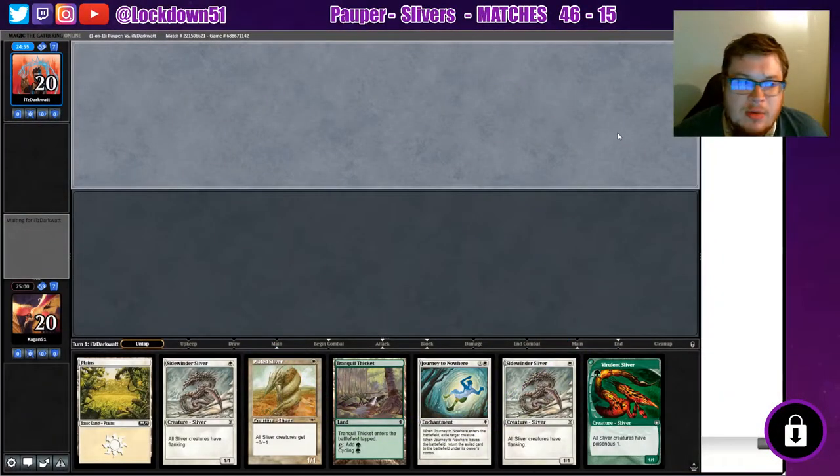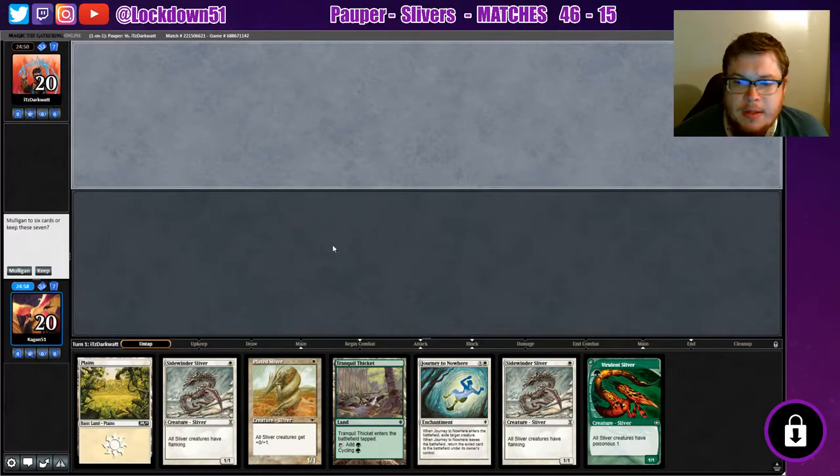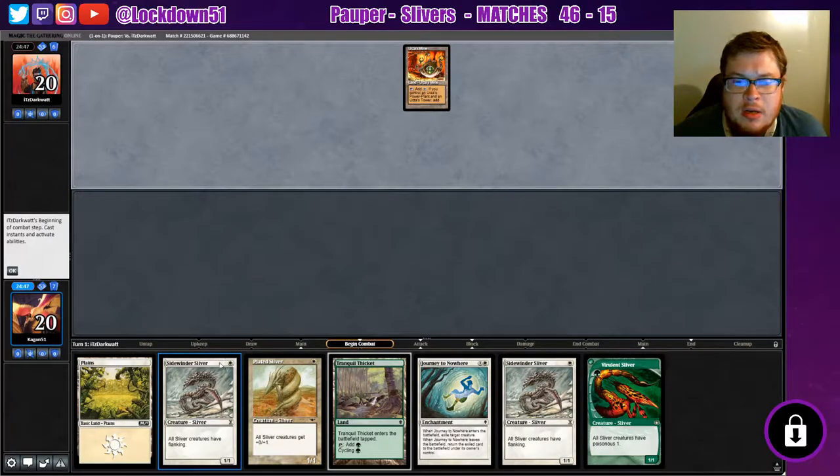Welcome back everybody, it's time to lock down some more Pauper slivers. This is an interesting hand - a little awkward but not too bad. We've got so many one-drops, I guess we'll keep it. Go Sidewinder into Plated into Tranquil Thicket into Vivalent and all that jazz. It's his turn, go ahead.